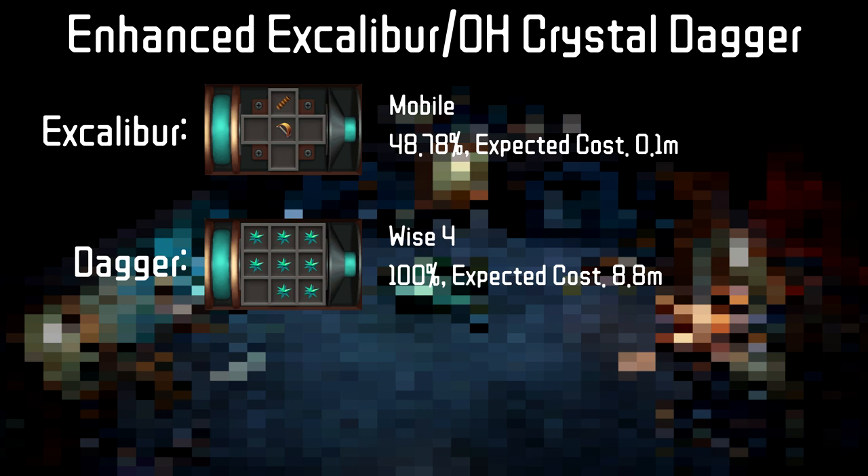For melee, as you don't want Mobile on all the time — specifically so you can gain Adrenaline from Barge — we put it on our Enhanced Excalibur, which will be in our inventory anyway. The Crystal Dagger is there as your skilling offhand which will give 4% more XP.